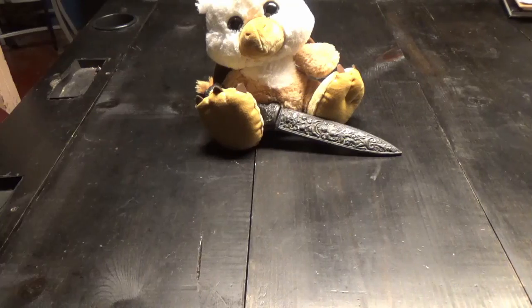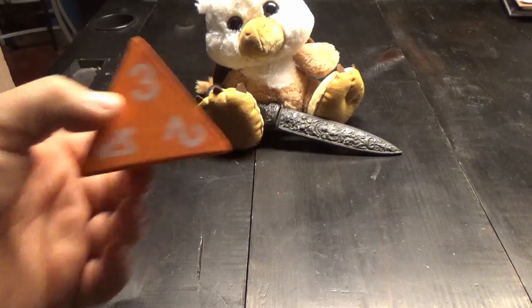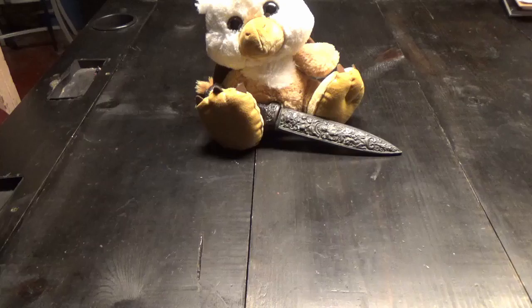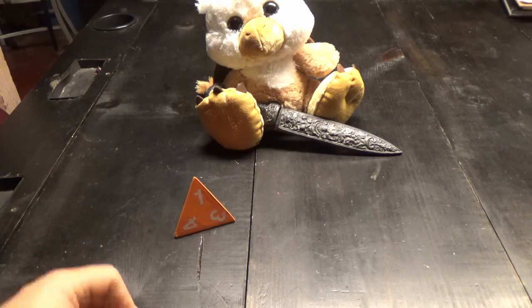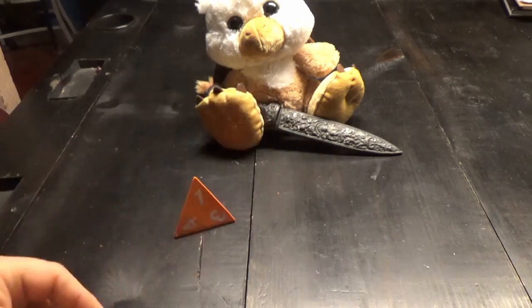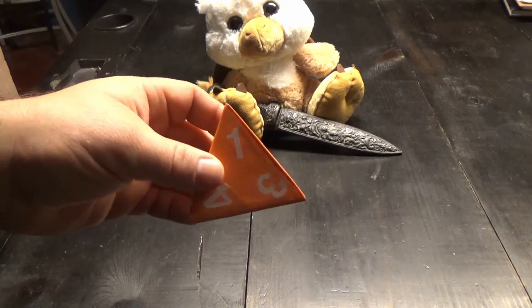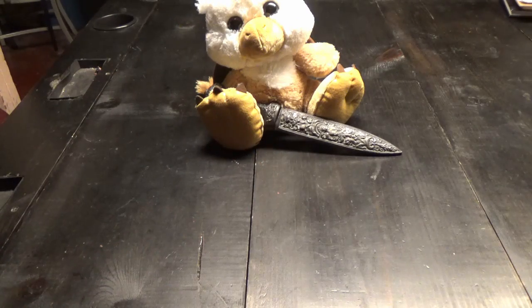All right, Dirk, let's see how you do. Dirk playing snake charmer — spider charmer. His skill: D4 with a flute. His flute: D4 for the quality. Rolling both of these dice, we end up with a 1 for his flute and a 1 for his skill, which is a critical failure. This may not end well.